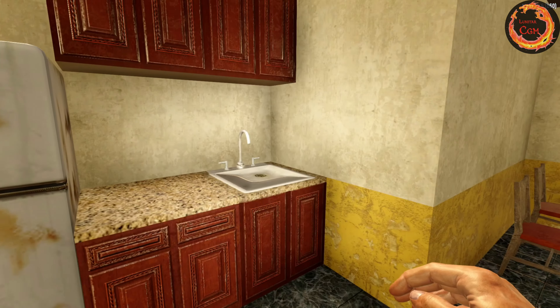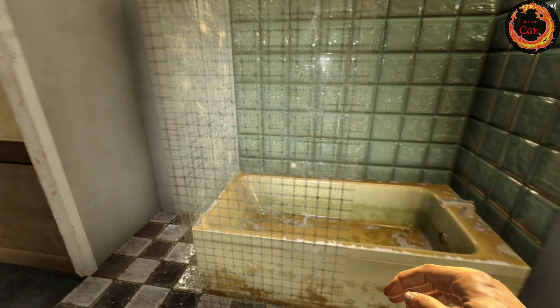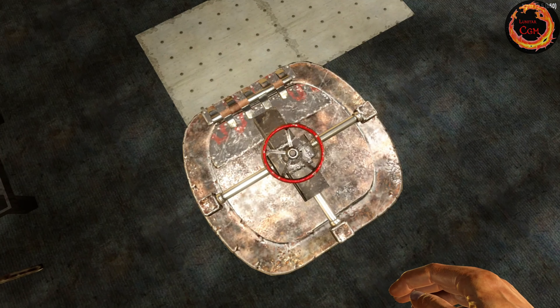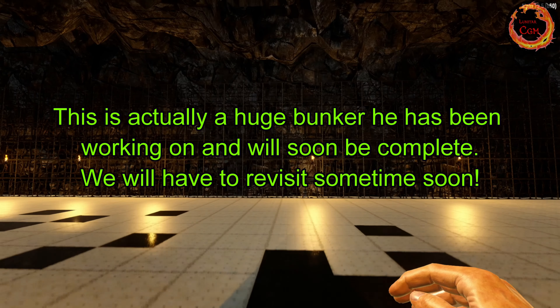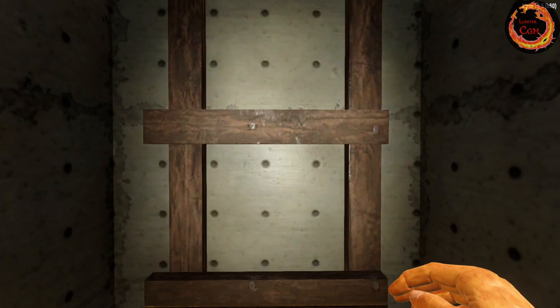Nice little kitchen area here, and the bathroom with a closet — oh, the laundry room. I'm not sure what's down here... that looks like maybe it's a mine. Oh yeah, it's just a tiny mine. Pretty awesome. Okay, now let's go up.